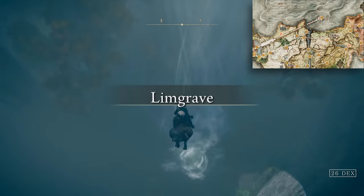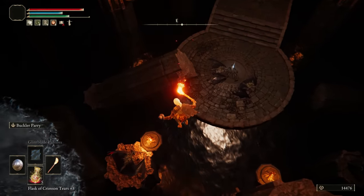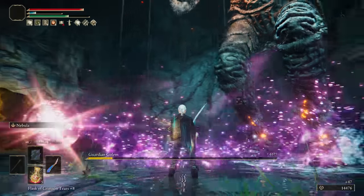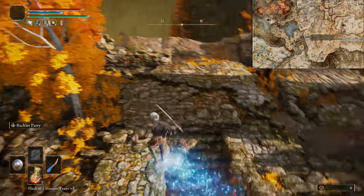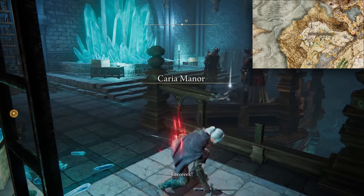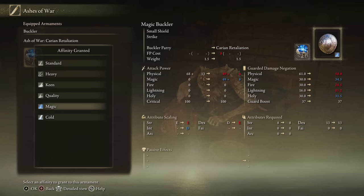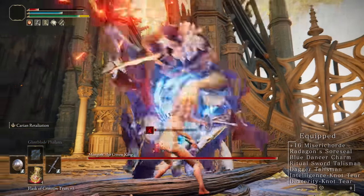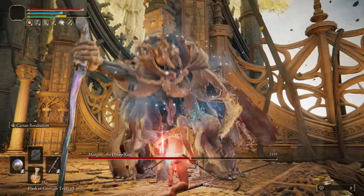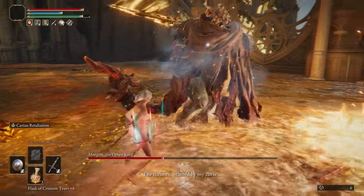Now obviously I could steamroll Morgott with Nebula, but where's the fun in that? So to showcase the other side of this build, I jumped off the Saint's Bridge and into my favourite cave in the game to bully the Golem for the Blue Dancer Charm. Then into the Lux Ruins to bully the Demihuman Queen for the Ritual Sword Talisman. And back to Ranni's Rise to drop down and grab Pidia's Bell Bearing for Carian Retaliation. So the other way of playing this build is the traditional way — get naked, Blue Dancer Charm, Buckler, Misericorde. And yeah, even though this build isn't fully optimised for the Misericorde, this was an absolute massacre and by far the strongest parry build I've made in Elden Ring.